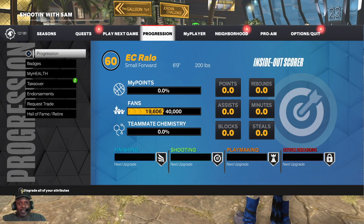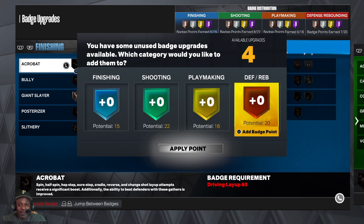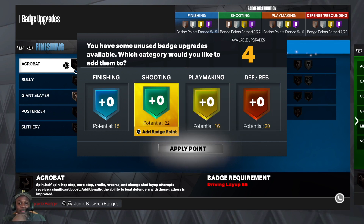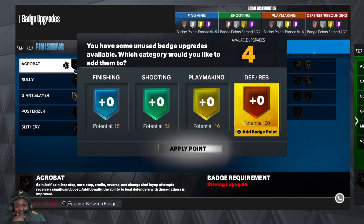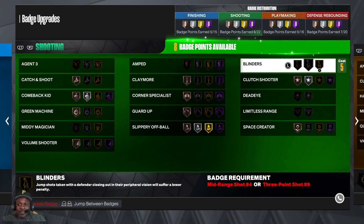We're going to leave it on Pro for right now — Pro, five minutes. This first game is going to go so fast it'll be ridiculous. Also, since I'm a rebirth, I do get to start off with some badges. I did make it to 99 on the build, so I get plus four badges. That's going to be the difference between me and you guys' builds if you're starting off from scratch — I get to start off with my badges whereas you don't. Something's telling me I may be smart to put these in defensive — let me look first.